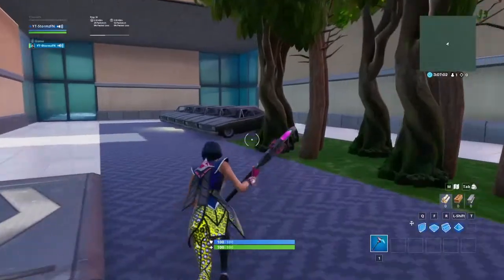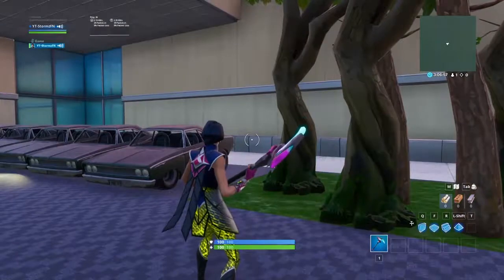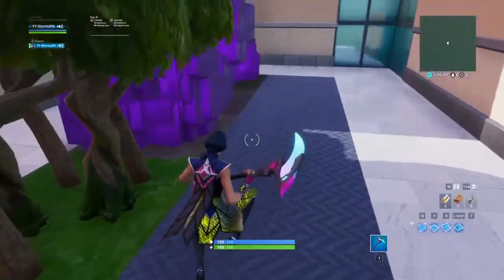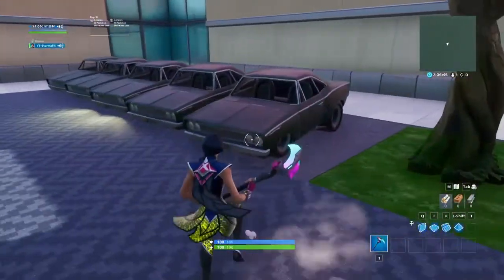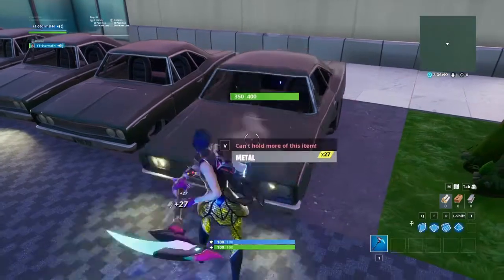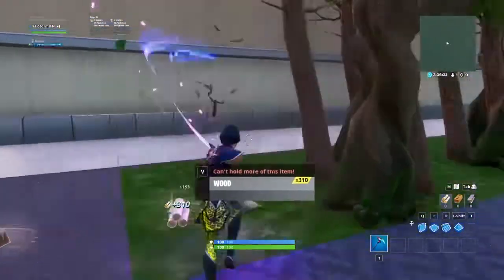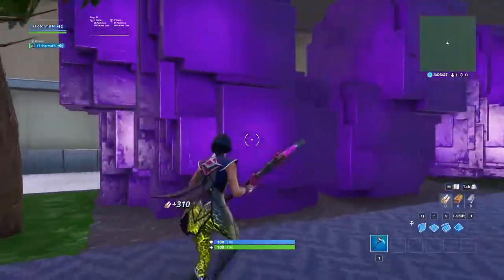I'm going to show you guys what the Sparkle Scythe sounds like if you haven't already watched the other video. The floor pattern actually goes with what the block is. This is what it sounds like when you're pickaxing metal. And this is what it sounds like when you're pickaxing wood.